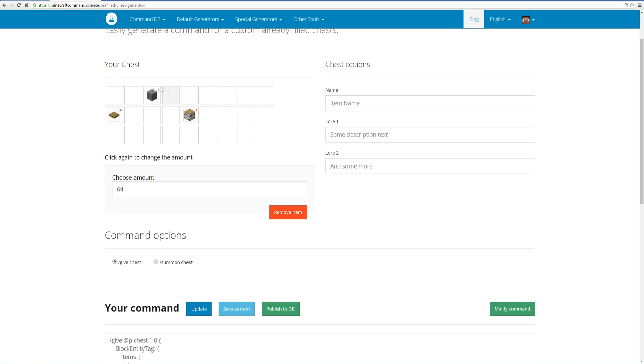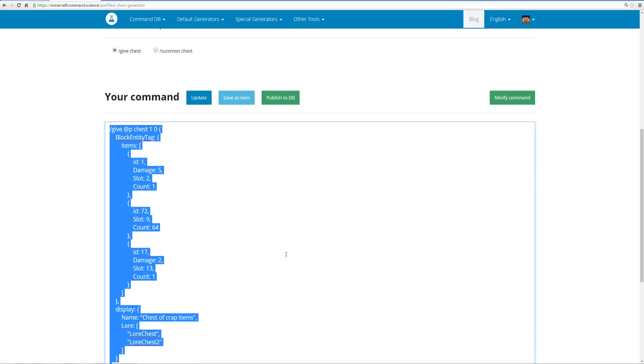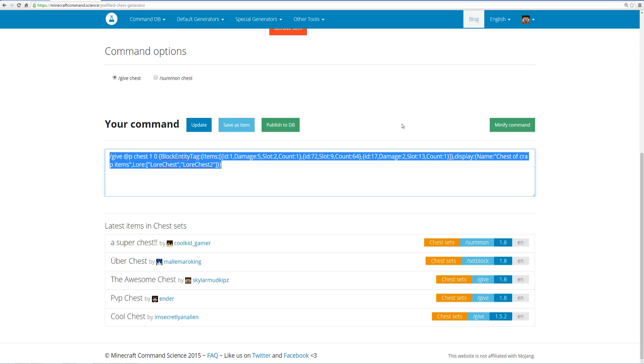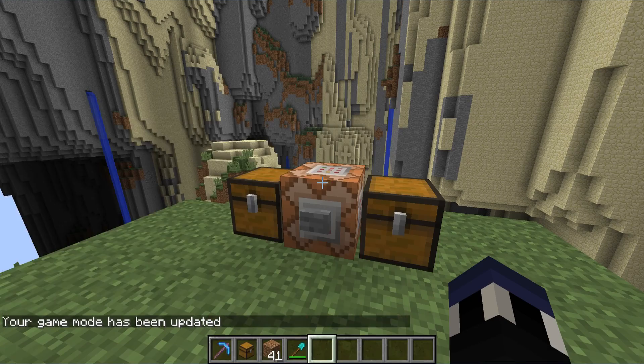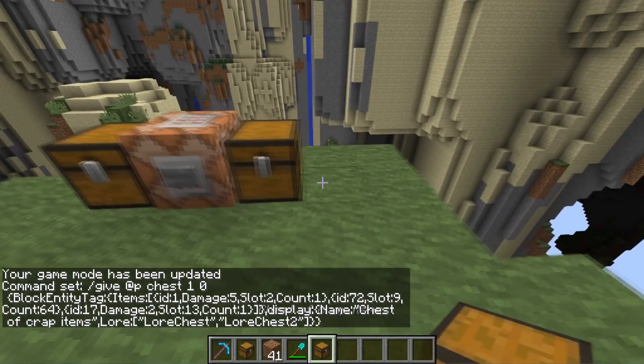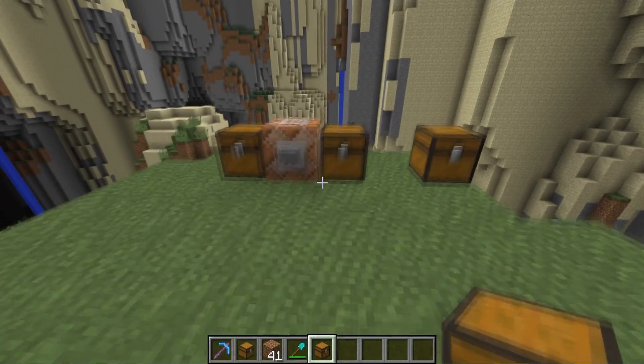If you want to set a custom name for the chest, you can do that, and you can even give the chest a lore — like 'lore chest,' 'lore chest 2,' and 'chest of crap items.' You can give yourself the chest or summon it the same way as before. Scrolling down you can see the command, copy it, or minify it to one line. If you want to study it, use the expanded view. Testing in game mode 1 — dropping down the chest, it has the items I set up and it's actually named 'chest of crap items' when you open it. Fantastic!